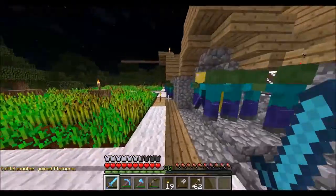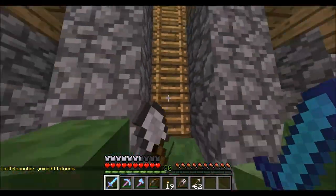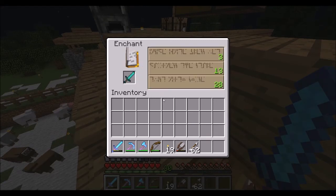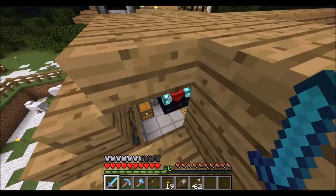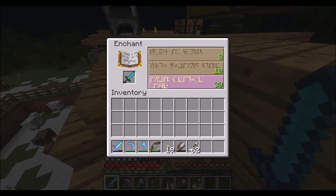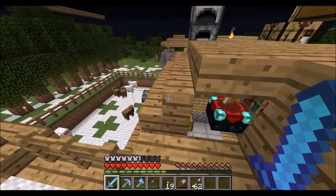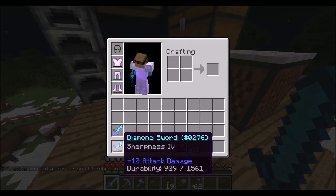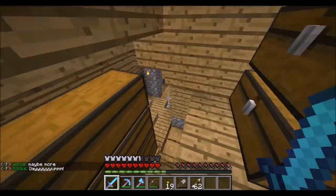I should enchant something for these 30 levels. I'm going to do another sword because I would like to get looting. There must be a torch somewhere. Sharpness 4 — not as good as I hoped, but once I wear this down I could combine these two and get Sharpness 5 on my sword, which is nice. I'll take it, I don't mind.